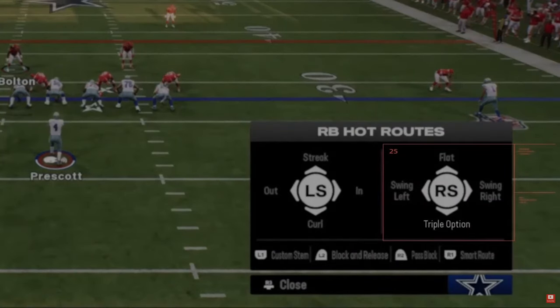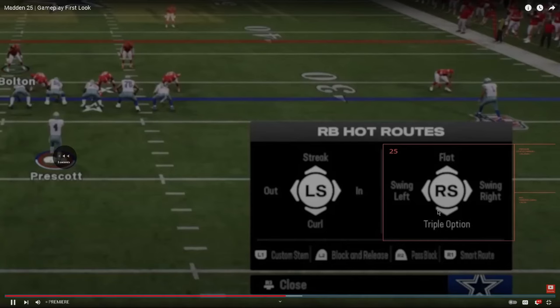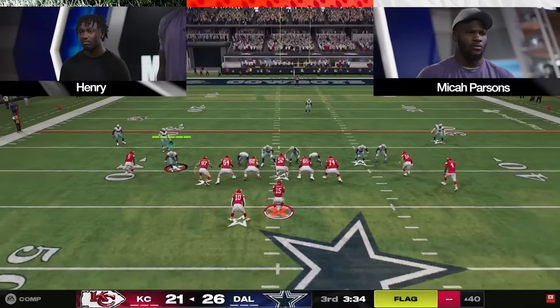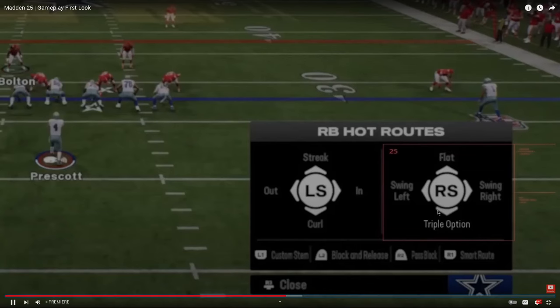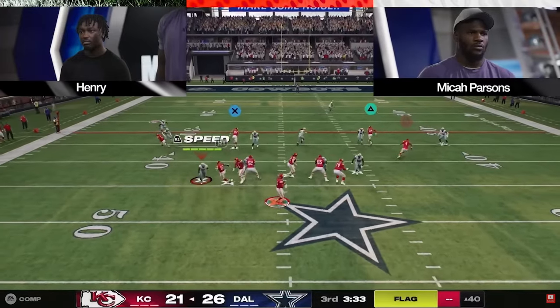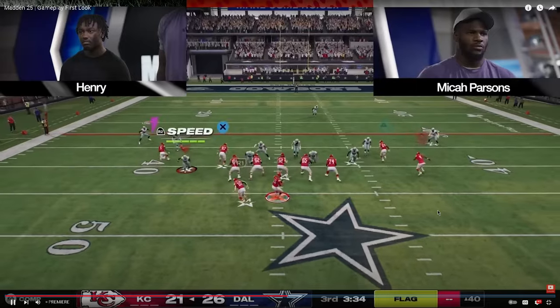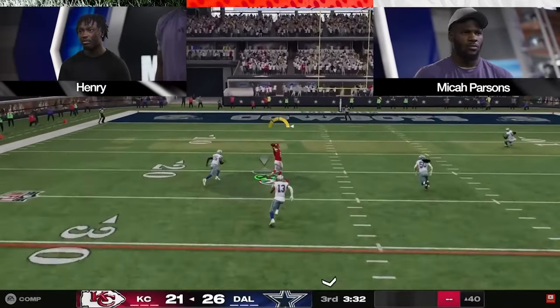You'll be able to create routes on your own. Hot route master unlocks those extra routes. Running back apprentice is for running back Texas routes — one of the most important routes for beating man coverage. Henry just seams them up, looking at how zones play.